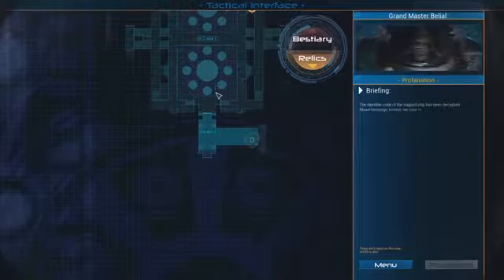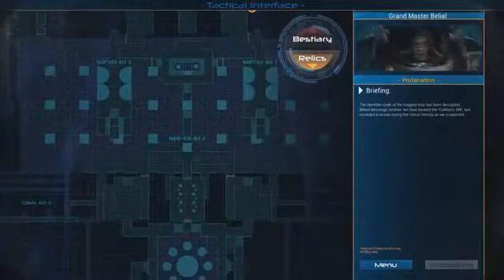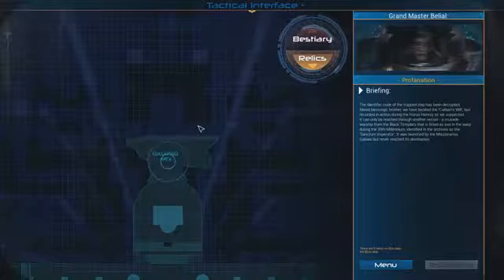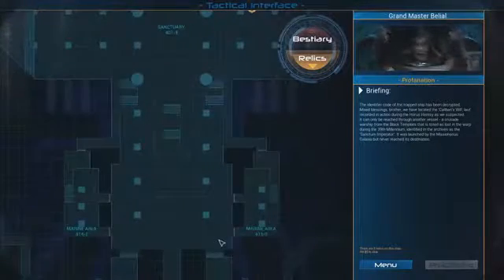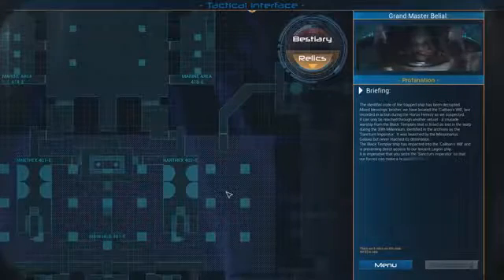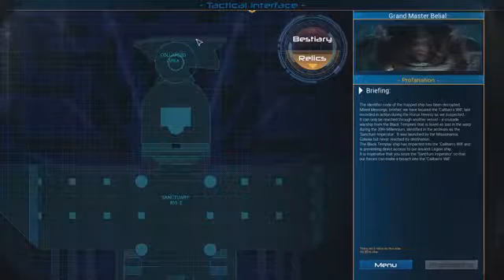The identifier code of the trapped ship has been decrypted. Mixed blessings, brother. We have located the Caliban's Will. Last recorded during the Horus Heresy, as we suspected. It can only be reached through another vessel — a Crusade warship from the Black Templars that is listed as lost in the warp during the 39th millennium. Identified in the archives as the Sanctum Imperator. It was launched by the Missionarius Galaxia but never reached its destination. The transport has impacted into the Caliban's Will and is preventing direct access to our ancient Legion ship.